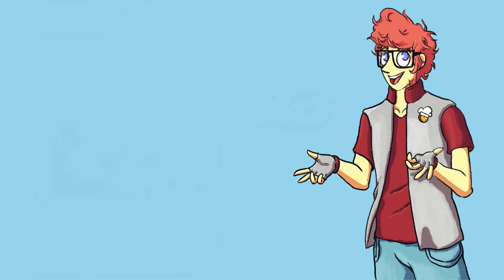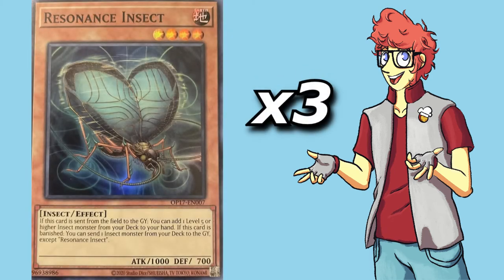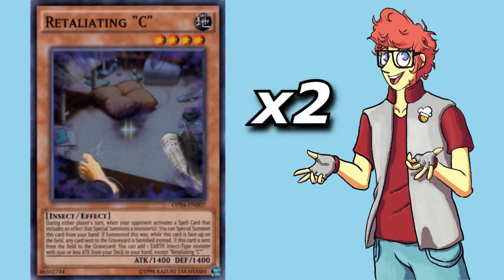Up next are our Generic Insects. Triple Resonance Insect really gets our combos going. When sent from field to grave, he can fetch one of our big boys. He also has a When Banished effect — this effect is a foolish burial for an insect. Keep in mind that none of his effects are once per turn, so the more you can abuse them the better. He's also a great Almirage enabler since he has only 1000 attack. Double Retaliating Sea is a decent hand trap depending on the matchup — he's a Macro Cosmos on six legs. This can definitely interrupt some decks that need their cards to go to the grave, and he also searches for Resonance Insect when sent from field to grave. Between the two of them, we've got good resilience for keeping our combos going. I could potentially see myself upping Retaliating Sea to three copies, but I'm personally sticking with two.